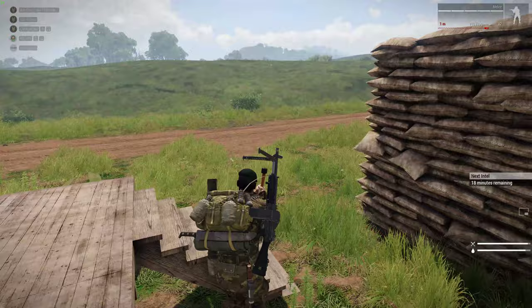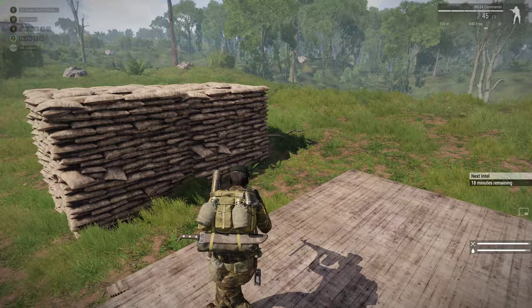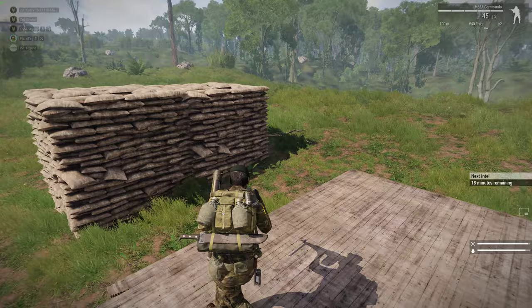It takes about 4 or 5 minutes for the despawn to kick in. But if you've got players trolling on the server and you just need to remove what they've done, hammer time is your answer. And if you've placed something which you didn't mean to place — hammer.